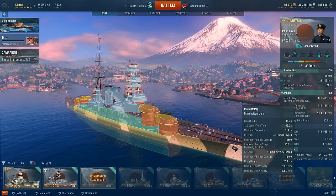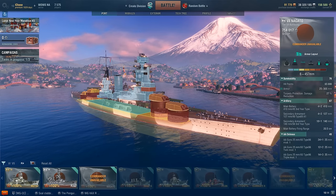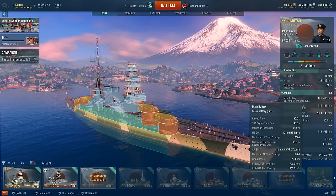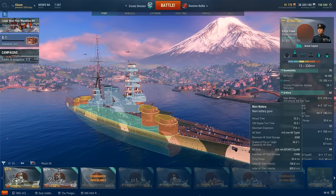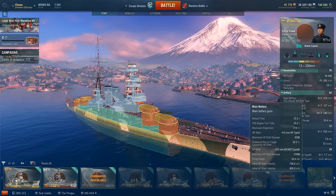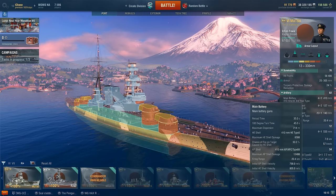In terms of max dispersion, the Mutsu's max dispersion number is pretty much identical to the Nagato. Nagato at 20.5km is 215 meters with the module; the Mutsu at 20.4km is 214 meters. The difference comes in the Nagato having better sigma values — 2.0 sigma on the Nagato versus only 1.8 on the Mutsu. So the shells are going to have a little more wildness to them compared to the Nagato. Still, if you aim well, you'll find the Mutsu is relatively consistent with hitting her shells, although she can have those wild salvos — but the Nagato can have them too.